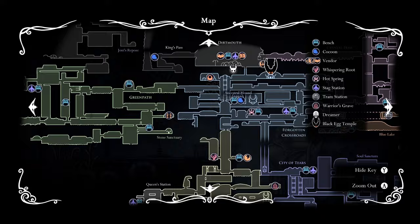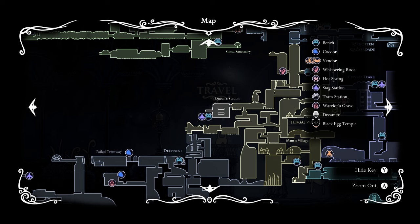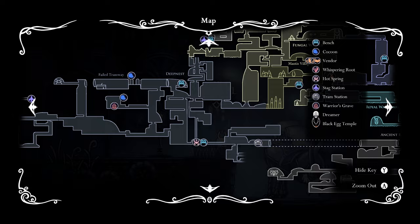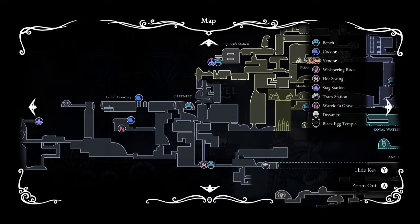Hey everyone, Wonderbot here, welcome back to Hollow Knight. So we've got a whole area right here that we haven't gotten to. We can either get to it via the jellyfish area or this side path that I've missed. I want to find that Deep Nest boss — a lot of people were saying it was down here near the hot spring. I guess we go to Queen's Station and go from there.